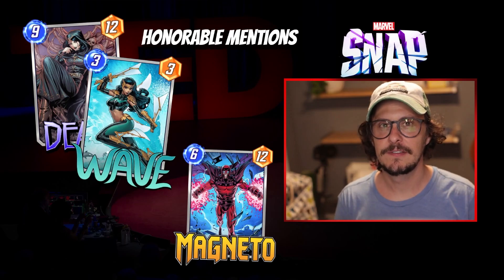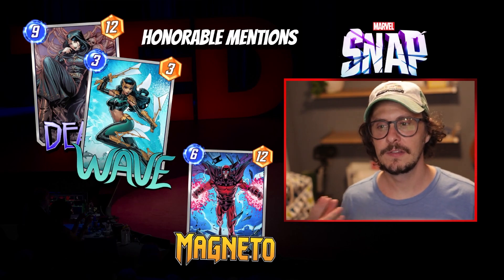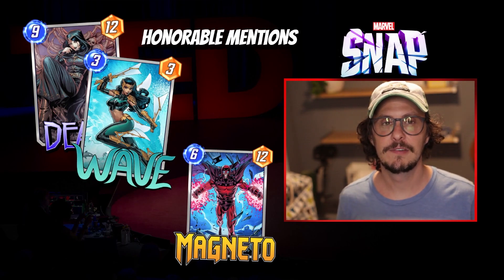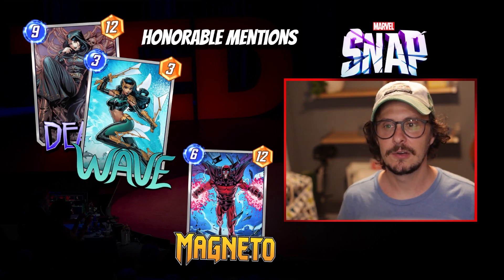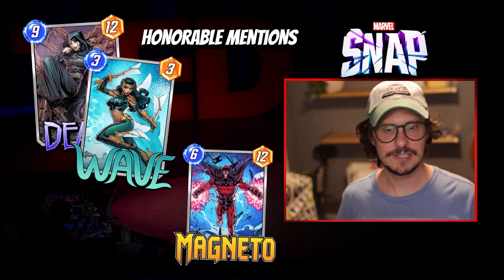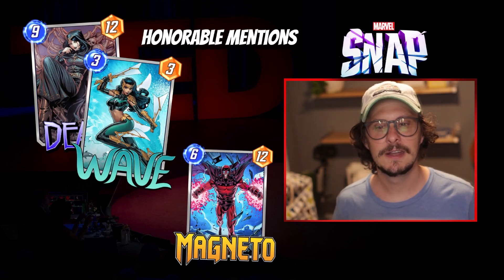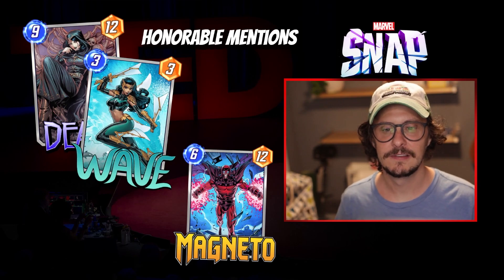Honorable mentions: Death and Wave go so great together — throw in She-Hulk and you've got a deck. If you ever pull Death, Wave, or She-Hulk and one of the others shows up in your shop, it's kind of a snap buy because they're powerful on their own, and you can pin the other if it shows up. Wave is being run in a lot of ramp decks right now — very versatile. And then there's Magneto. If you're brand new to Pool 3 and need some top end, Magneto is not a bad purchase. He's versatile but can be a liability depending on the meta. If you have the tokens and have gotten lucky with some of the other picks, go ahead.